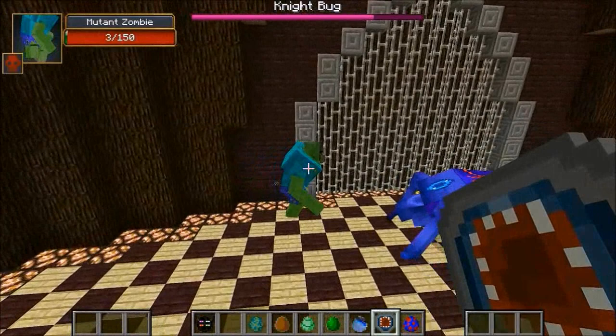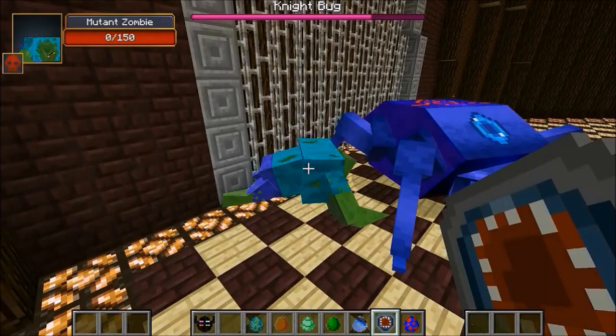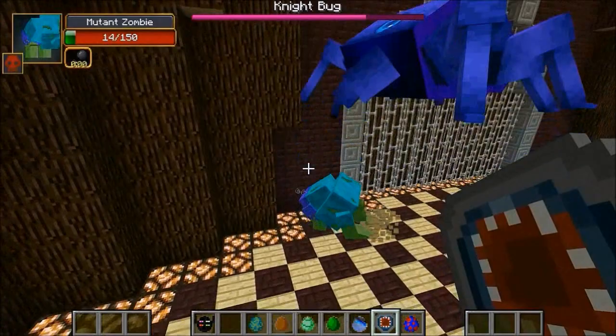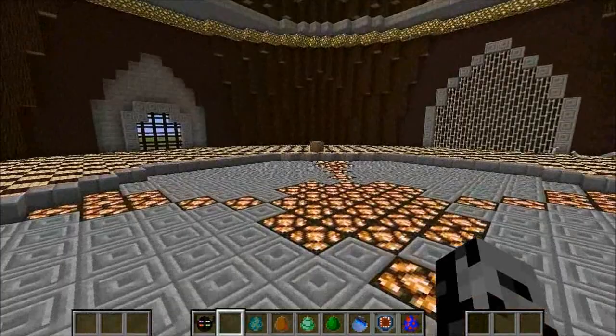He's down to 32 but the Night Bug is jumping on top of him — very painful. He's at three, going down one more time. Mutant Zombie, this is your last chance — you might want to run! He's gonna die. Down to 14, getting jumped on to finish him off. That is the most amazing finish ever. The Night Bug has won, took him down to 448, but it wasn't even close.